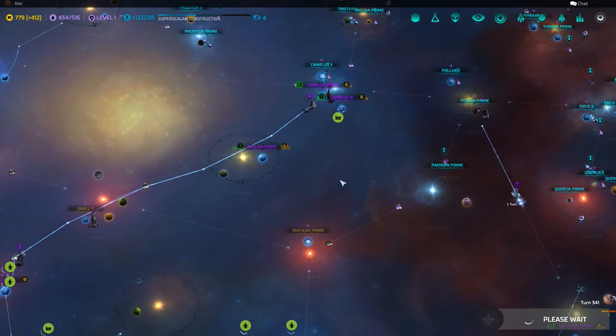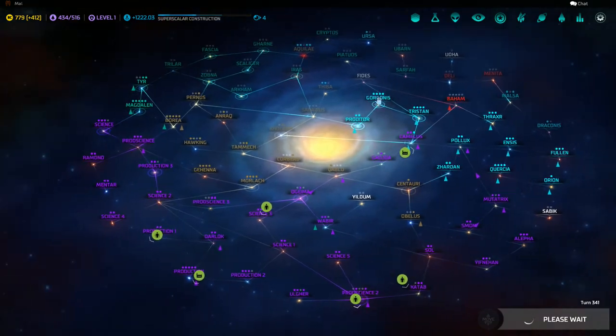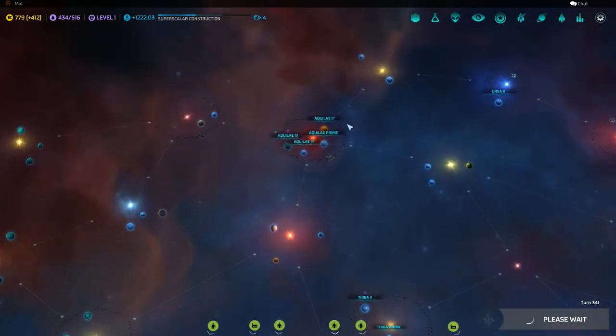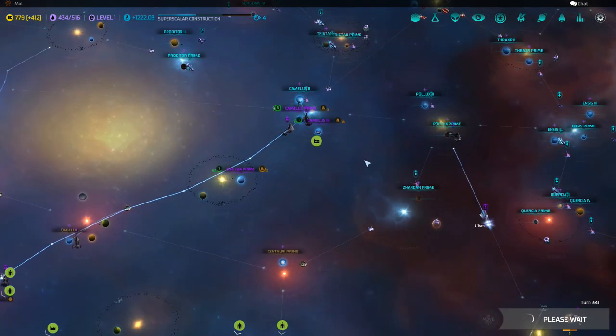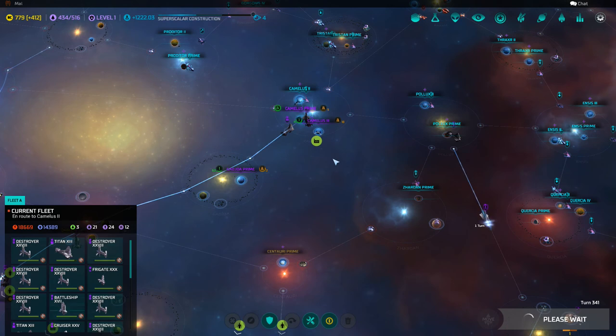All right, I'm on the next turn. I'm going to try to send a wounded destroyer through the portal — it's very important! Oh, I'm there — Battle Edentaries! Oh my lord, dude. What do they got? They have 55 ships: a doom star, six titans, ten battleships, fifteen cruisers, fifteen destroyers, and eight frigates.